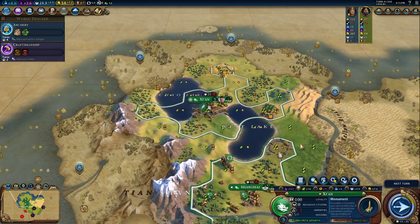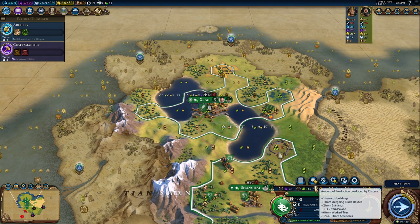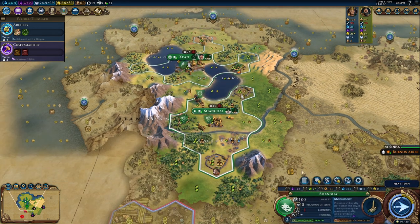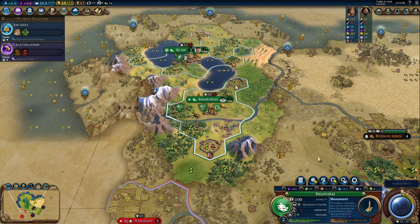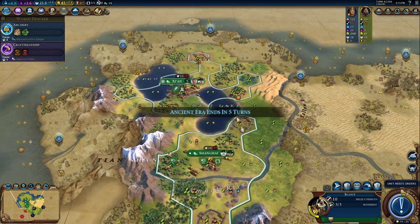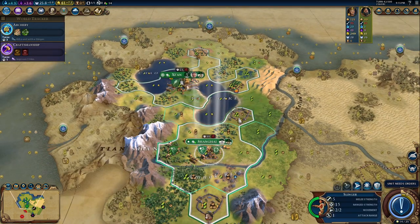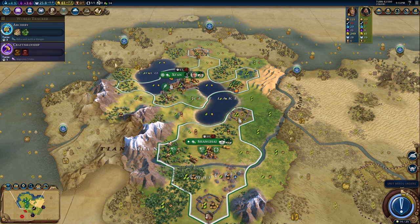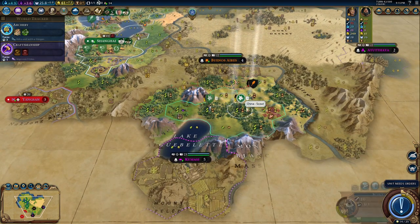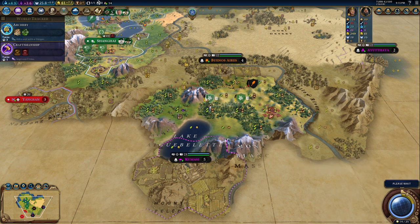Xi'an now has five citizens. That means enough with food — let's boost production because we are entering a different phase. Shanghai remains as I said. This is going to be interesting because I need to kick their ass here and maybe an archer would be useful.